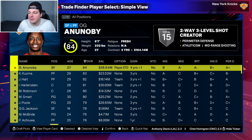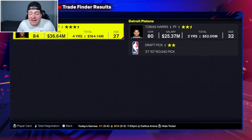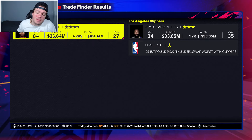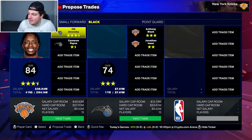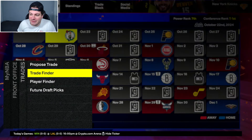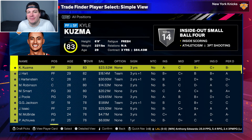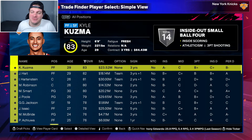OG Anunoby is up next — 84 overall, 27 years of age — got a big contract extension from New York this offseason. He's going to be a member of the Orlando Magic because we're trading Anunoby and Cameron Payne for Anthony Black and Jonathan Isaac. Not my favorite deal, but it makes it a little more challenging. We went from being led by a 93 overall Brunson to an 83 overall Kuzma. Just love these rebuilds.